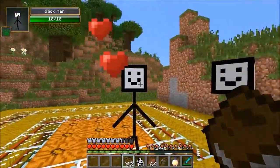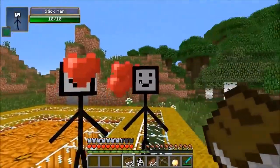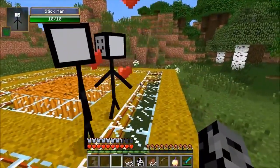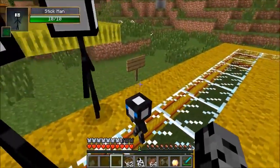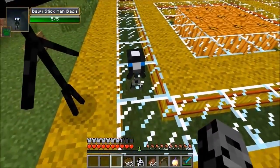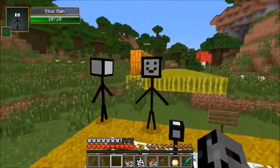You can breed these dudes and get a little baby Stick Man — that sounds weird, doesn't it? They love books and they'll follow you around for those. There we go, and that is a baby Stick Man! Look at him, he's so cute. He actually really is kind of cute, so he has some interesting mobs in this mod — you can have these as pets.